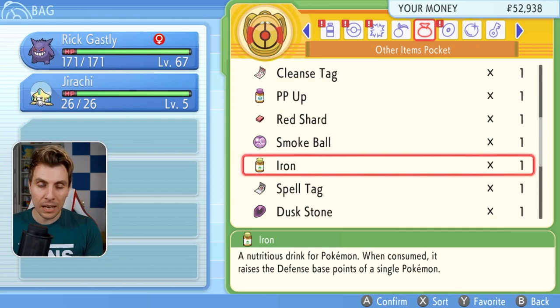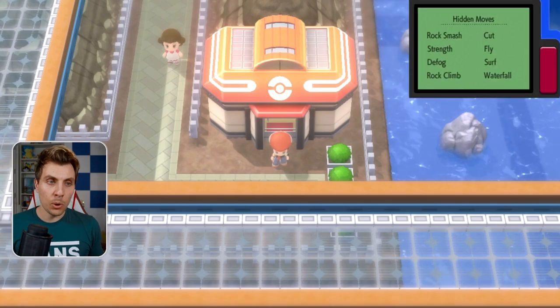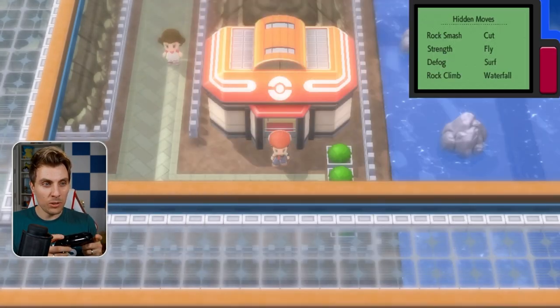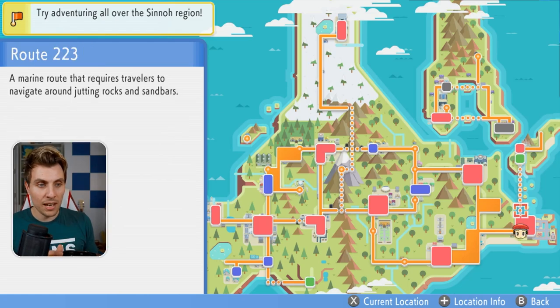This method can be applied to multiple items and is super easy to set up. To do it, you want to be standing outside a Pokémon Center. You want your Pokétch app open and you want to be hovering your icon over Fly, then hitting A and L on your controller. Just spam this over and over until the map appears. Once it does, you'll still be able to control your character while the map is up, so head inside the Pokémon Center.